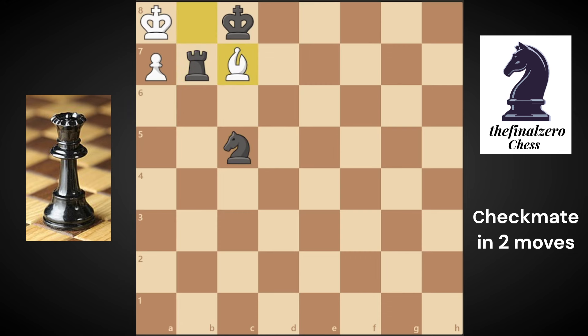If you play the knight to c5, he will play his bishop to c7. If you take it will be a stalemate, so you must move your knight again. It will not be a checkmate in two moves because he prevented it with the bishop.